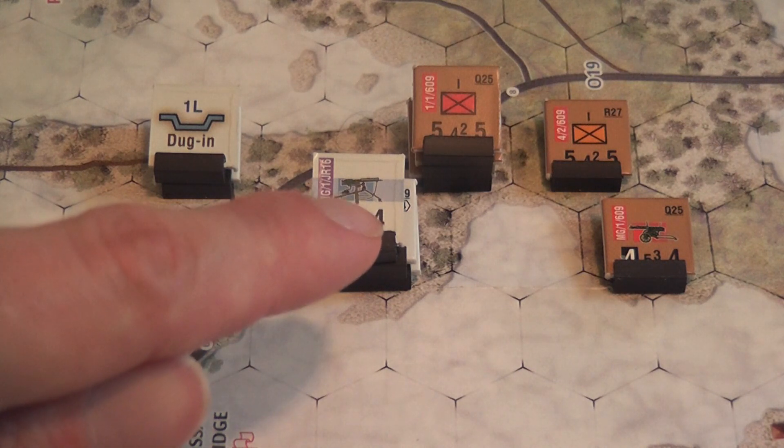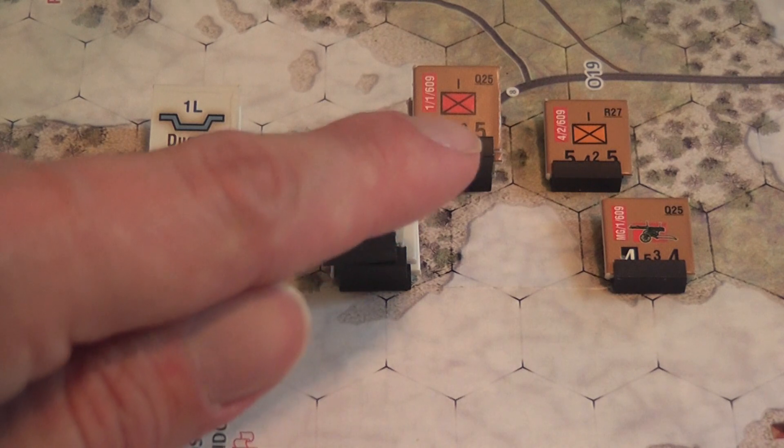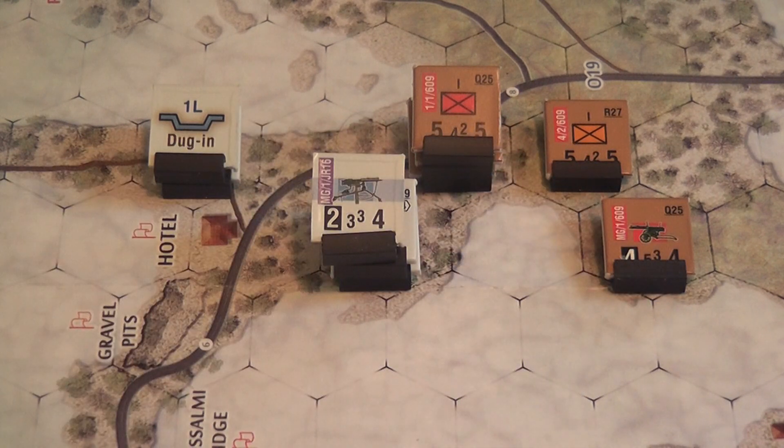Units can move up to their movement allowance, which is the number in the bottom right corner of the counters. Movement is modified by terrain and the presence of enemy zones of control. During movement you can also execute assaults if you have enough movement points — if you can pay the movement point penalty to launch an assault, you can attack the opponent during the movement phase. Assaults are resolved more or less like normal combats, but use a different set of modifiers and you cannot use ranged fire support.